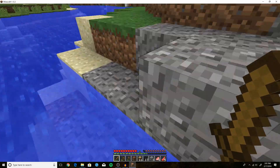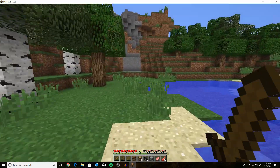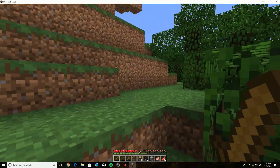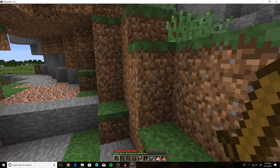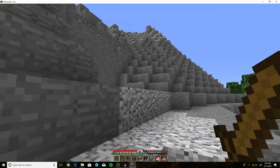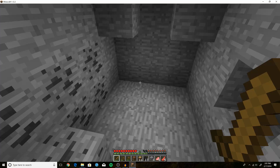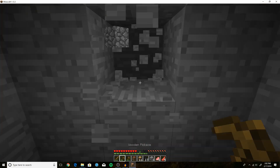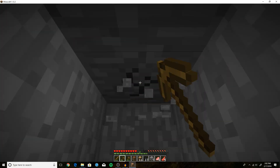Heading back — if you're in water just hold the space bar and you will stay above the surface. We're going to make our house somewhere around here. Actually we're not going to build a house — we're going to dig into the land a bit and that will be our home. Actually there's a little cave here, so that might be even better.